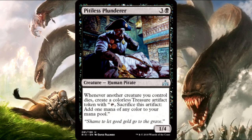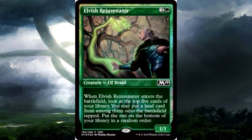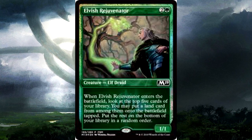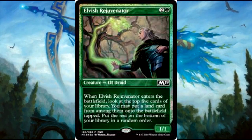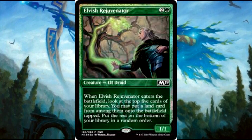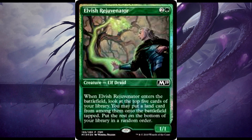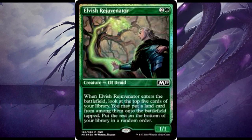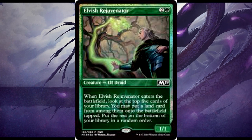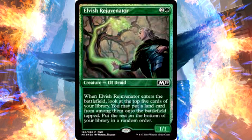There's another new one from M19 I didn't give much thought to until I looked closer: Elvish Rejuvenator. It's a 3-drop — when you enter the battlefield, look at the top 5 cards of your library. You may put a land card from among them onto the battlefield tapped and put the rest on the bottom of your library in random order. What made me re-evaluate this card is the fact that it says any land, not basic land — any land in the top 5 just goes straight onto the field. At minimum you get a basic; at best you can get your Cabal Coffers or Urborg out.